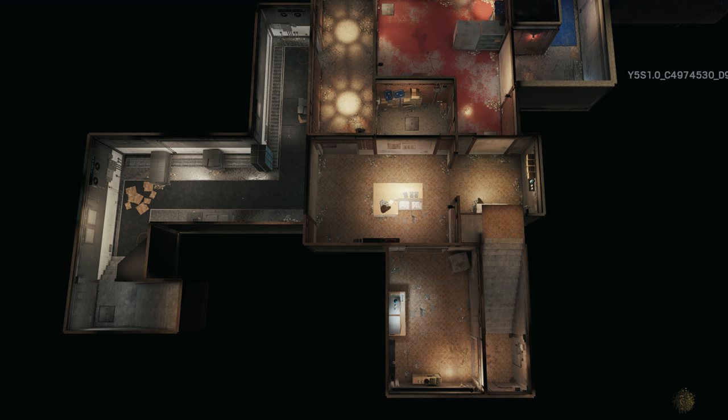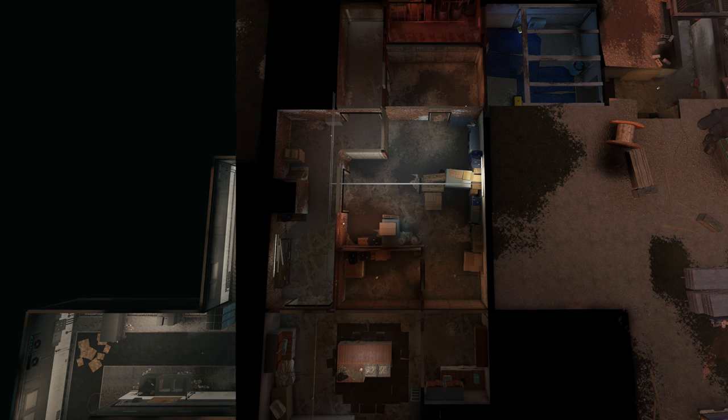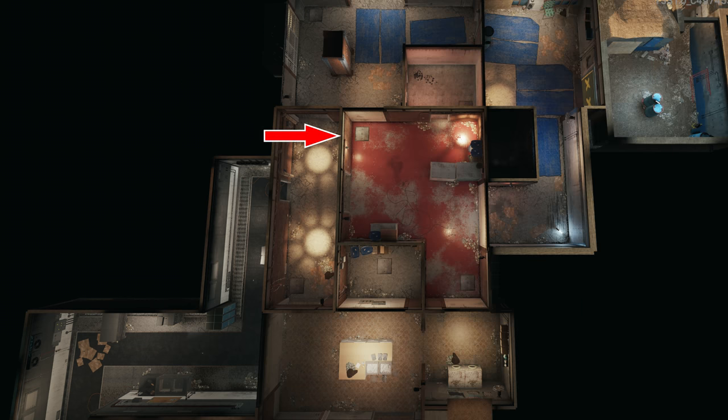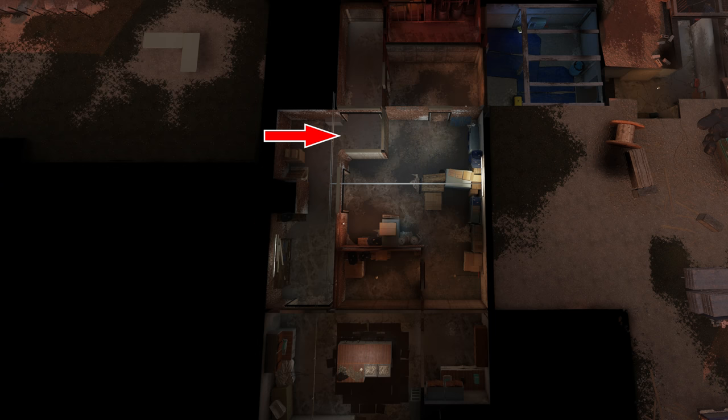More rotation options for defenders, more attack avenues for the attackers. We'll get to these stairs later once we tackle the first floor. The storage room stays essentially the same except for the north-western corner, which used to be a double 90 degree bend in the corridor that has now been removed.